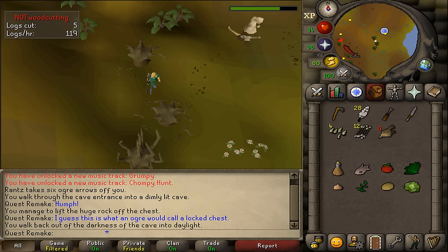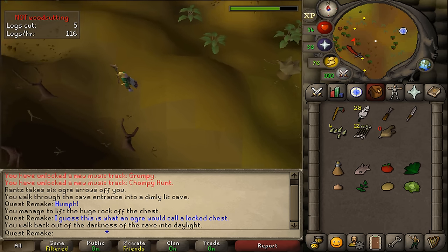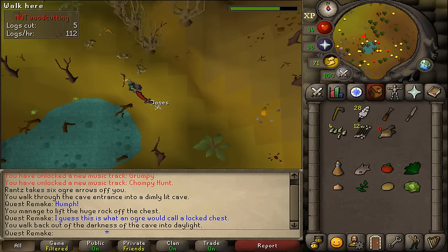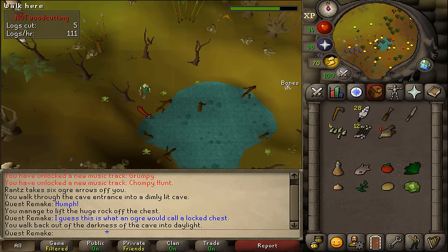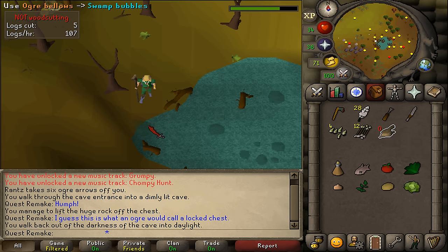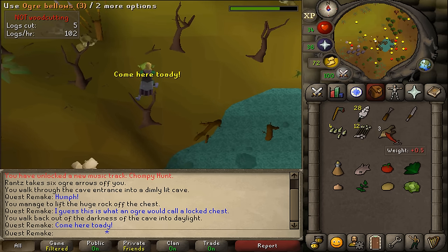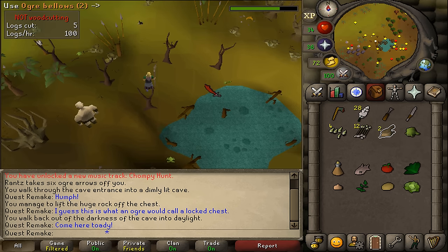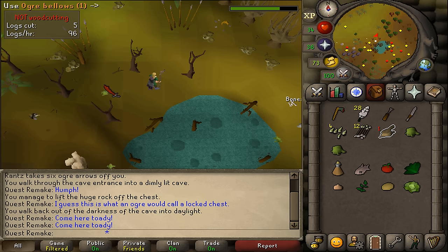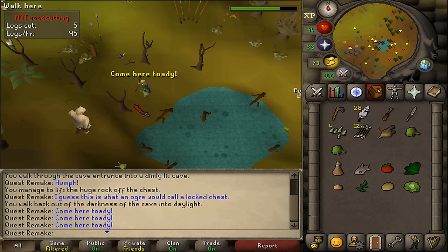From Rantz, go west until you see a small swamp with ogres and level 64 wolves. Go to the western side; next to the dead tree is a safe spot. Use your ogre bellows on the swamp bubbles around the edge of the swamp to fill them, then use the filled ogre bellows on 3 hopping swamp toads. Once you have 3 bloated toads, return to Rantz.